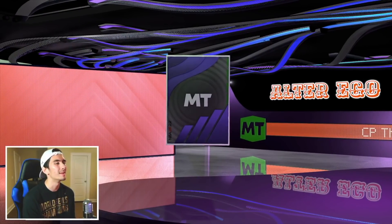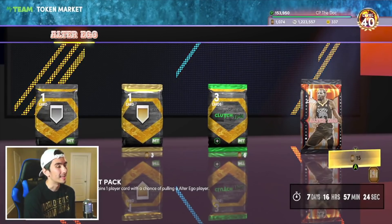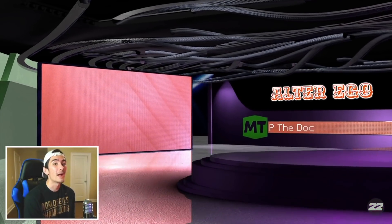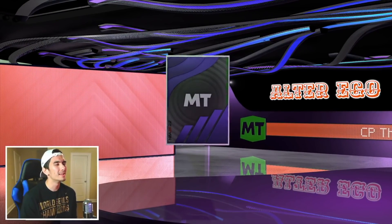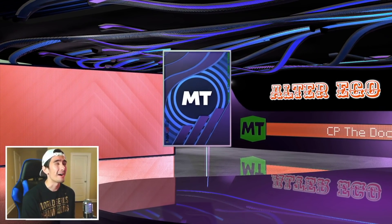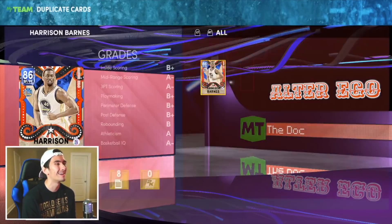30 more tokens. Can we get a Diamond? Can we get a Pink Diamond? This is the moment of truth. Gold Terrence Mann is my second to last pull. Let's open our very last pack. What's it gonna be? Pink Diamond? Diamond? Sapphire - come on man. Our last pull of the video is Sapphire Harrison Barnes. Come on 2K.